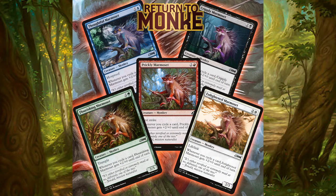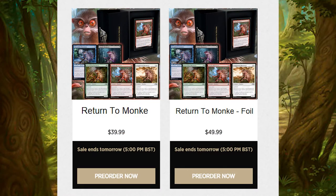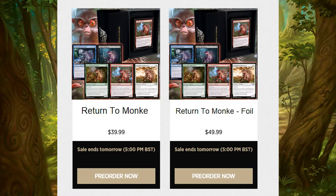Before we reveal the rest of these completely different and not at all similar cards, let me remind you that this secret lair is on sale from April 1st until April 2nd. And as with all secret lairs we guarantee this will arrive to you no later than May 2023. And in a secret lair first you now have three options at checkout: regular, foil, or for 40 pounds extra, Pringle foil.